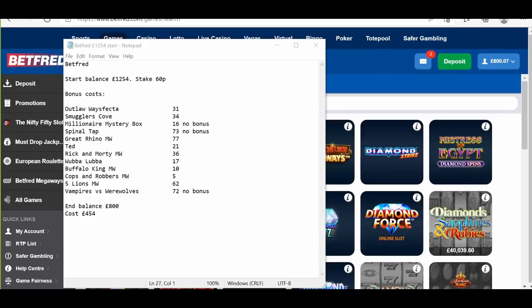We've got a bonus hunt again today and I've got nine games here in total. I actually ran really well and just hit a bit of a wall at the end with Vampires vs Werewolves, which I haven't played for a while — it's normally quite an easy game to bonus. I was pleased to get Rick and Morty Megaways, and also Smuggler's Cove and Outlaws Wayzfecta, which are a couple of new games. I'm going to start off today with Smuggler's Cove.